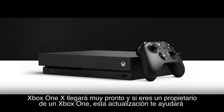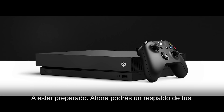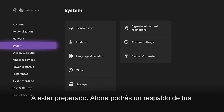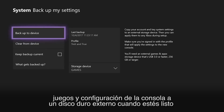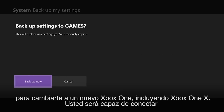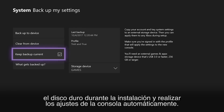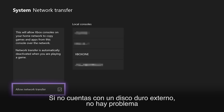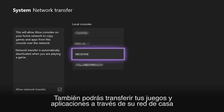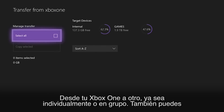Xbox One X is coming soon, and if you're an existing Xbox One owner, the fall update will help you get ready to upgrade. Now you'll be able to back up both your games and console settings directly to an external hard drive. When you're ready to transition to a new Xbox One including Xbox One X, you'll be able to plug in the hard drive during setup and apply your console settings automatically. If you don't have an external hard drive, no problem — you'll also be able to transfer your games and apps over your home network from one Xbox One to another, either individually or in bulk.